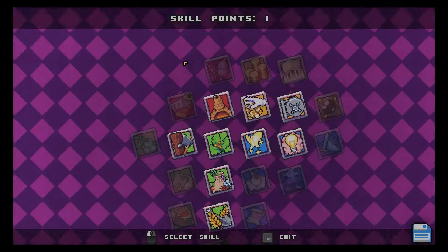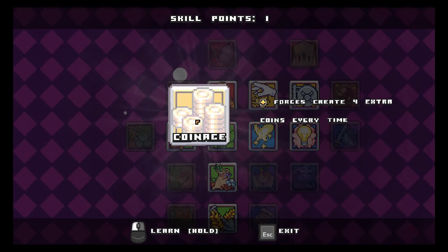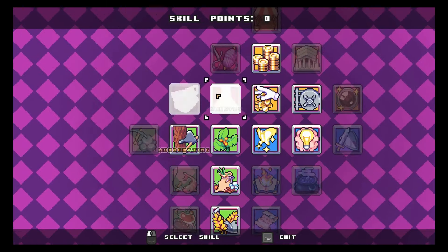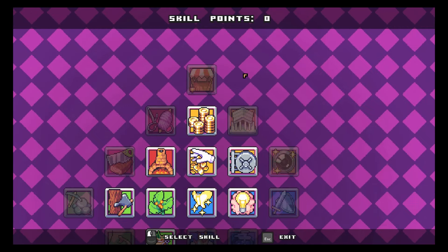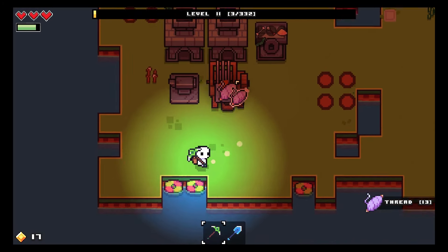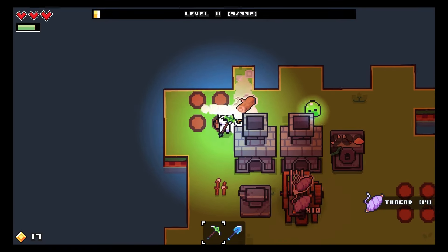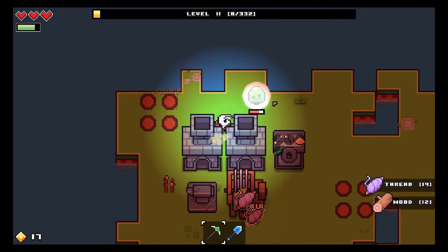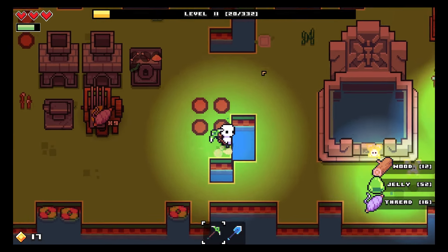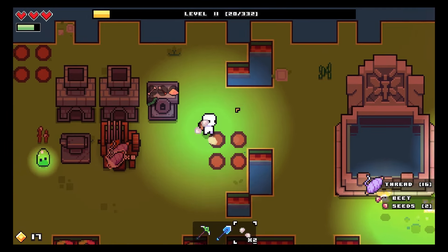It is time to get some coinage going - are you ready people? We've got so much thread we could make a hot air balloon - I don't know if that's a thing but I want it to be. Maybe it is - I haven't played this game enough to know. We have beetroot seeds - we got two, then three, then four from that! What!